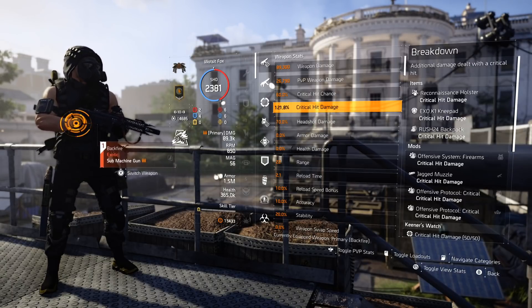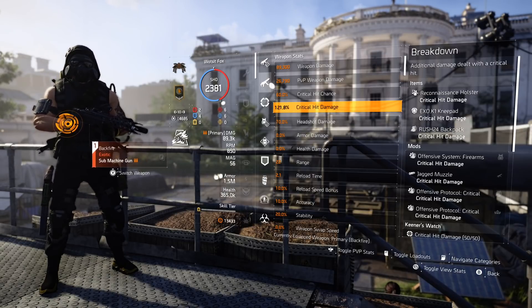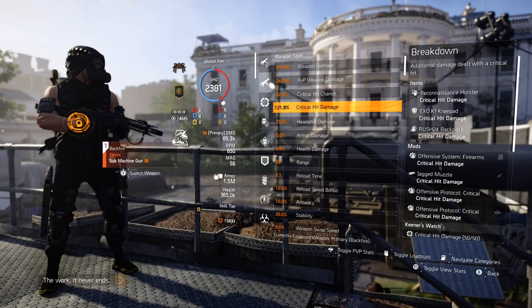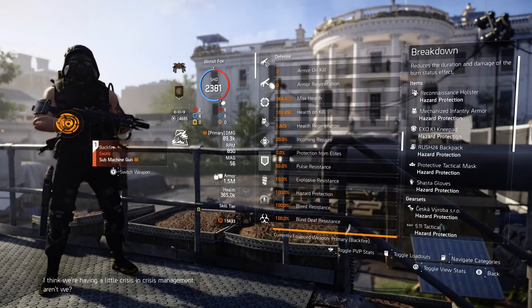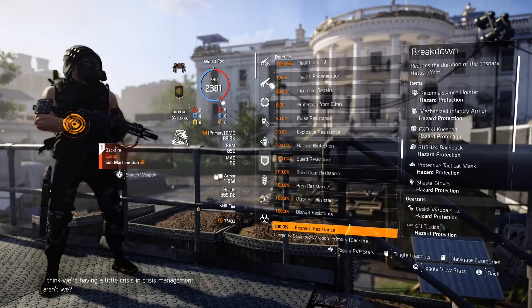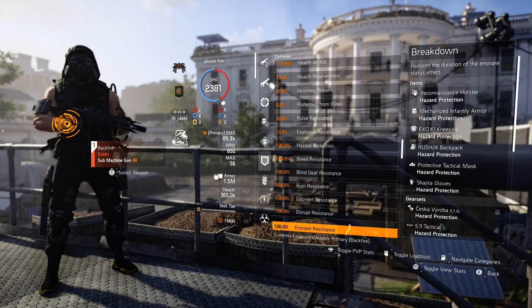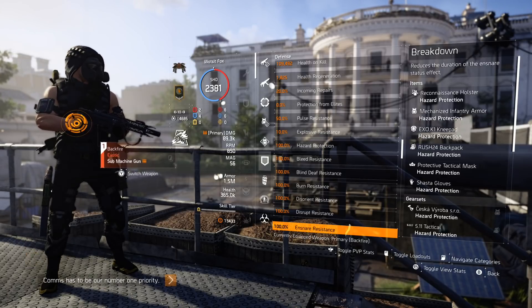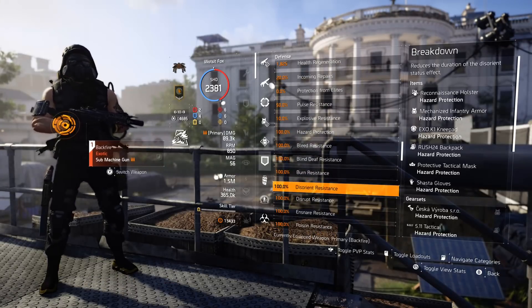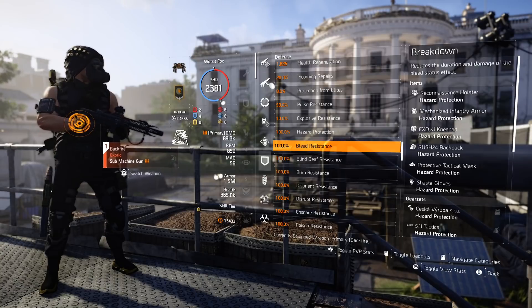This build has come from months of hard work and farming. I never solo-queue farm — it's a waste of time in my opinion. If you're farming gear you need to be doing it with your friends or clan mates because they will drop stuff for you. The HazPro is of course at 100%. With the agnostic mod slots in TU11 I don't need to worry about having blue mod slots on 5.11 or Yarl or Seska, so I now have three red mod slots to boost my crit damage even higher — a nice little way to buff the damage since TU11.